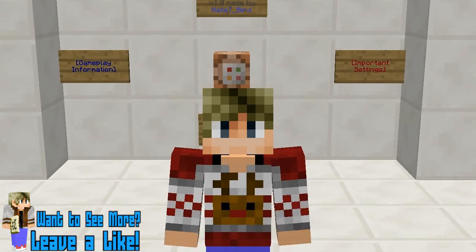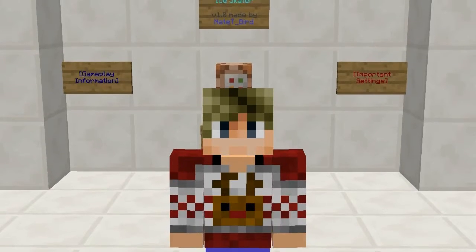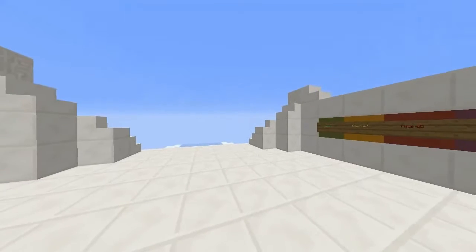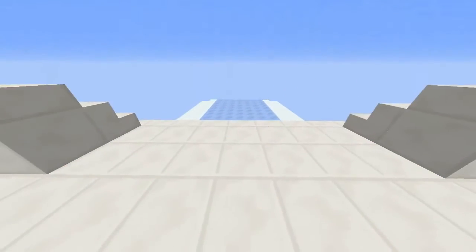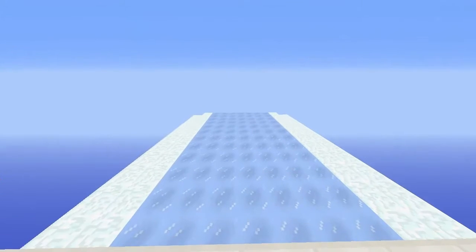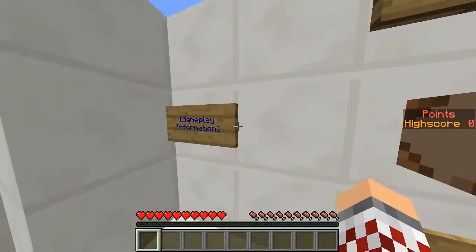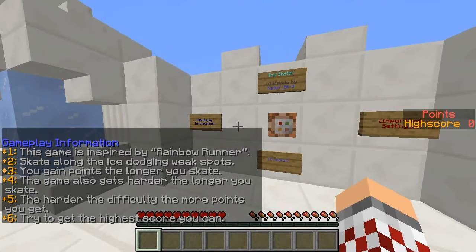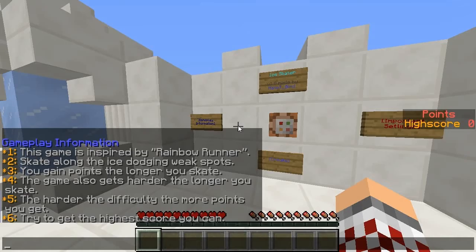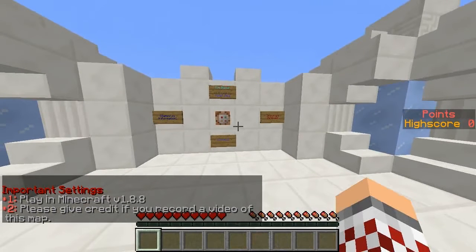How's it going guys, james96 here, back with another map playthrough. Today we are playing Ice Skater, another map by the man, the legend, Nate T Bird himself, and it is part of the map advent calendar series. This one I'm really excited to play — it's a very skill-based game. You've got to dodge weak spots in the ice and try to get as high a score as possible. The download link is in the description, as well as a link to Nate T Bird's channel.